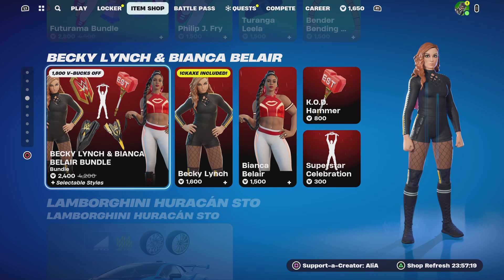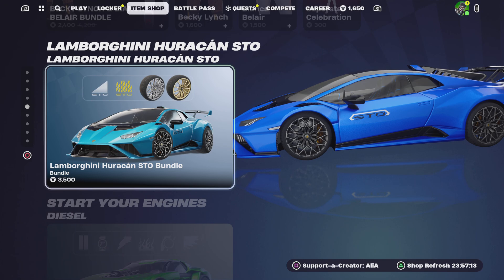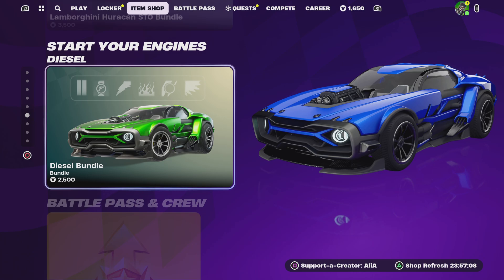Moving on to the rest of the item shop — we still have the Lamborghini Huracán with us. I've already covered this in the current 'Resort, Is It Worth It' video. We also have the return of the Diesel Bundle.